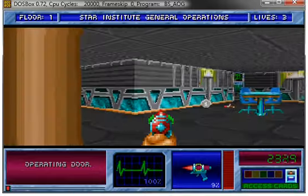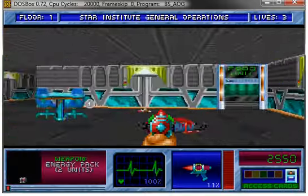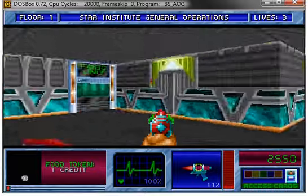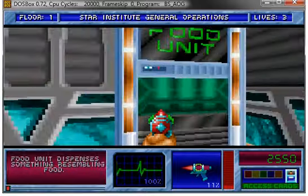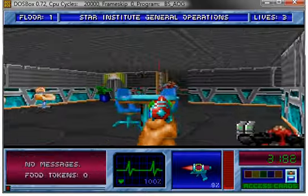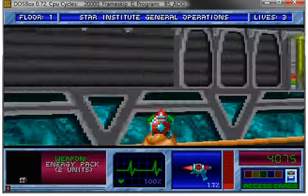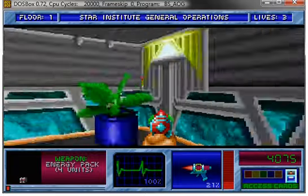I'm gonna kill some people here. Looks like a cafeteria or something. There's some money? I think you can buy stuff from these food units. Pro tip: don't go shopping until you clear the rooms, because you can get shot in the ass.